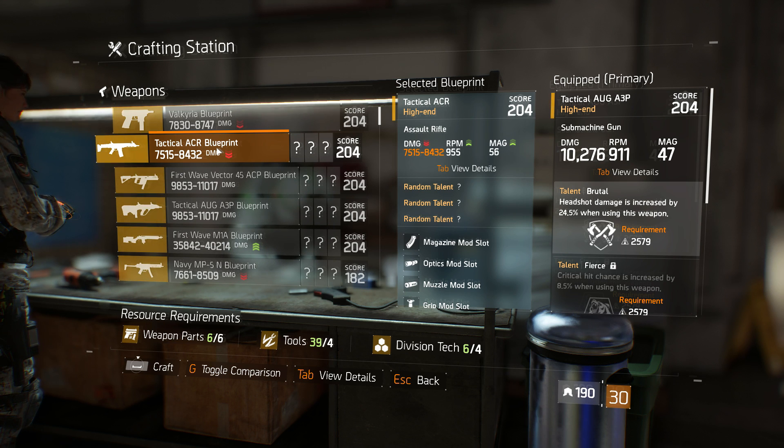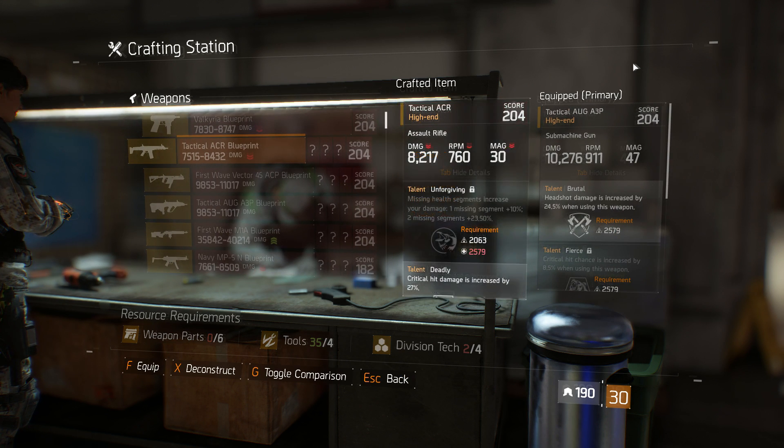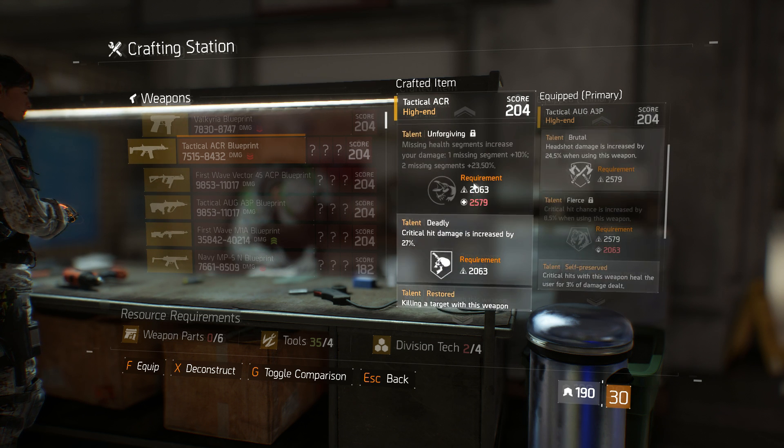The RPM is insane - the RPM on my AUG is 911 and I added about 25% fire rate. So the rate of fire on the Tactical ACR is insane, and it looks like the mag is a decent size as well. Let's craft one and see what we get. We rolled: Brutal, Deadly, Balance, Unforgiving, Deadly, and Restored. Okay, not too bad.